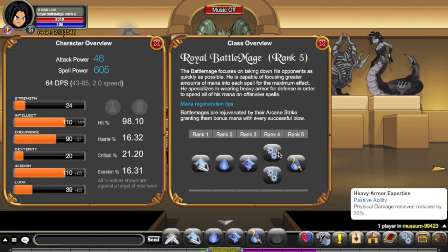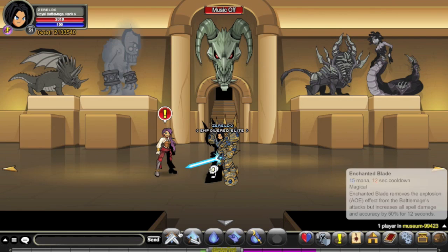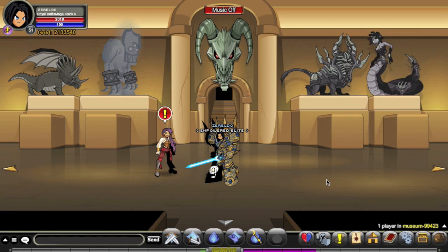Because you've got a 30% passive — which no class has ever had; I think the highest was Vindicator at 20% — that's roughly a 50% boost total. Because that's so high, there is no rank 10 passive for this class. As far as mana regen goes, Battlemages are rejuvenated by their Arcane Strike, granting them bonus mana with every successful blow. So Arcane Strike is just the name of the auto attack, and essentially restoring MP functions very similarly to how a Warrior would work.